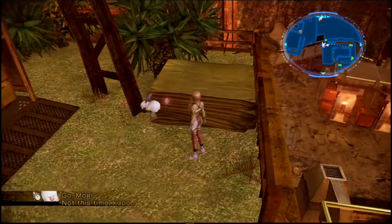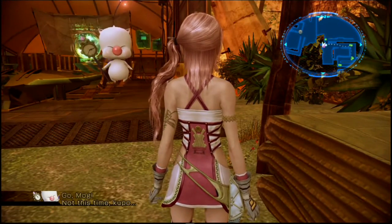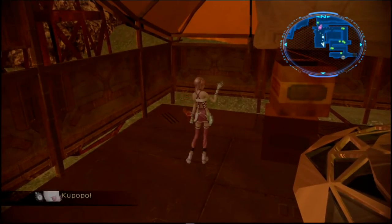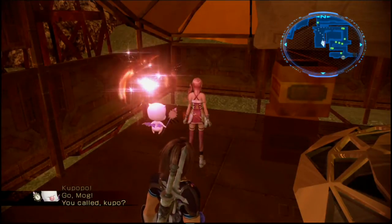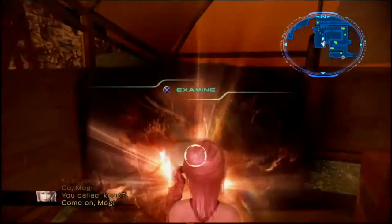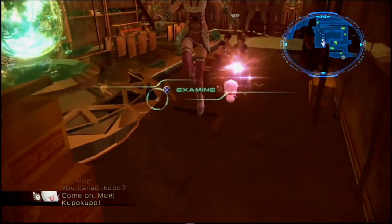But before we do that, there is a quest item we can loot just around here for a quest which we haven't yet picked up, but it will be helpful for when we do so we don't have to come back here. It's just over here to the left — there it is. The treasure chest here contains the Bulb of Hope, which we'll be using for the second side quest in this area, so we'll just loot that now before we move on.